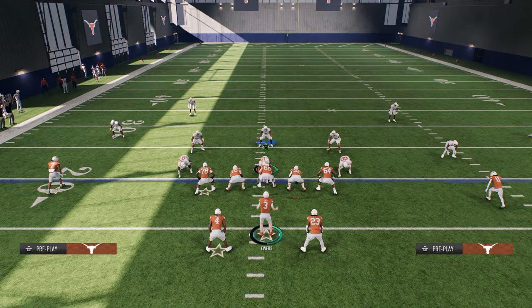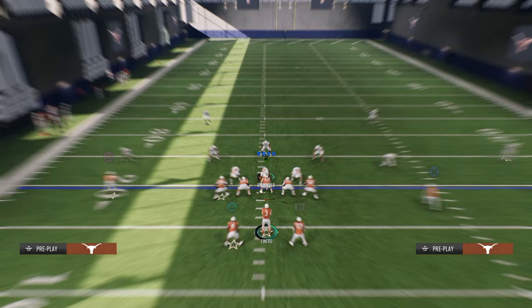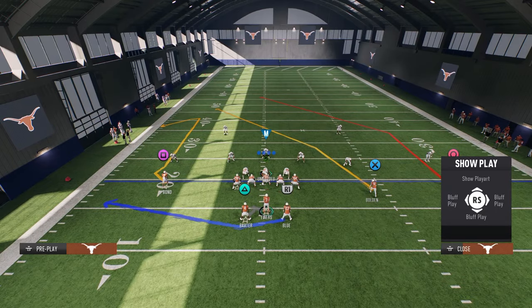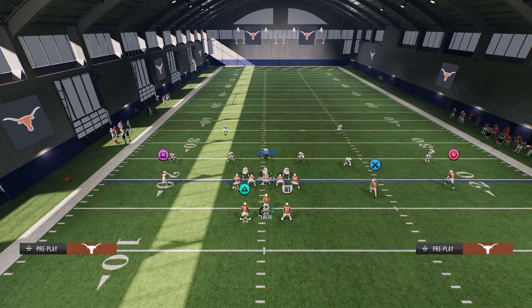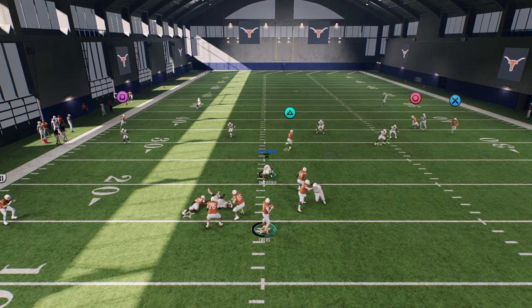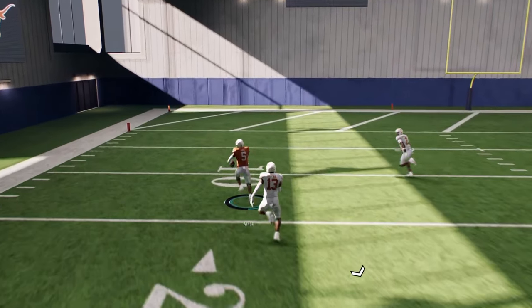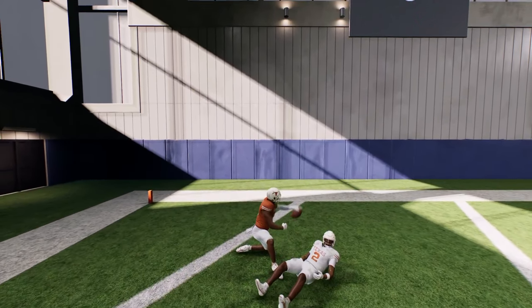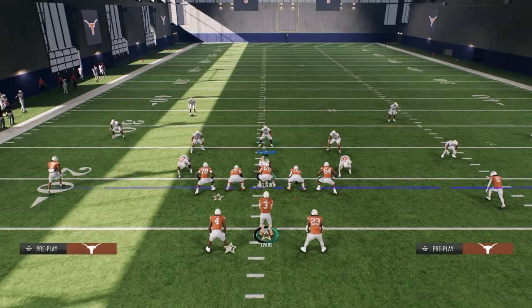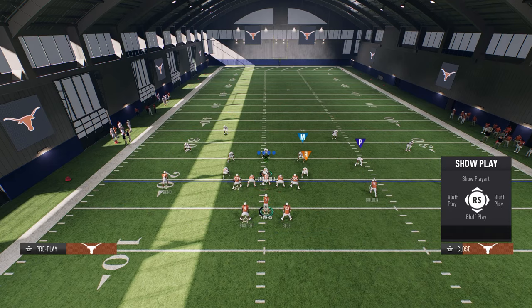You'll also face cover two running this scheme. To bomb cover two out of the cross play, stem the corner all the way down, have a Texas route coming over the middle to hold the user underneath, and then the post splits cover two. So we have touchdown formulas against cover three and cover two, good man beaters, and if they're sitting in zone you can always throw the double pass too.